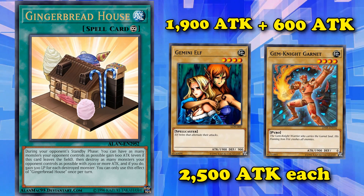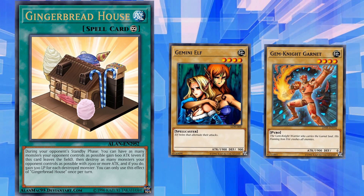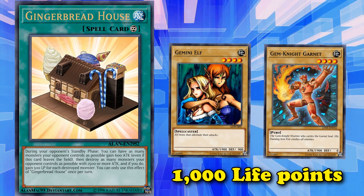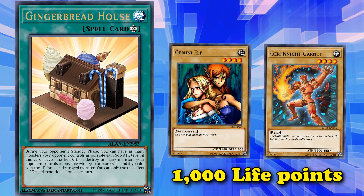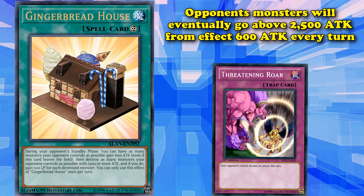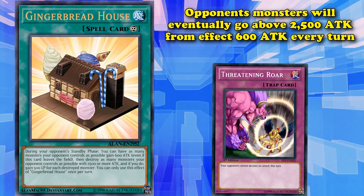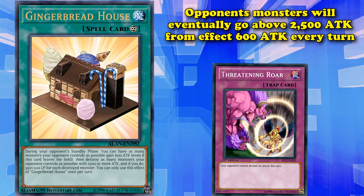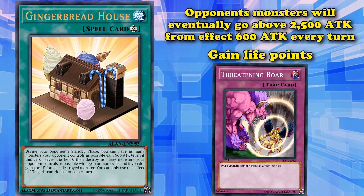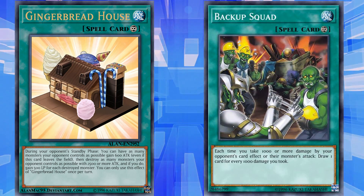If you destroy monsters with this effect, you get to gain life points equal to the number of monsters destroyed times 500. So in my theoretical example, you would gain 1,000 life points for destroying 2 cards. What's great about this card is that it just happens every turn without you having to really do anything else. So if you're playing a stall deck, this card would eventually allow you to just destroy all of your opponent's monsters, as those monsters would eventually go above the 2,500 attack power threshold due to this card's effect giving them 600 attack every turn. When it destroys cards, it also allows you to gain life points, which synergizes well with the incredibly few life point gain decks that are out there, which are basically stall decks trying to get high life point values for Backup Squad to give them more card draw.